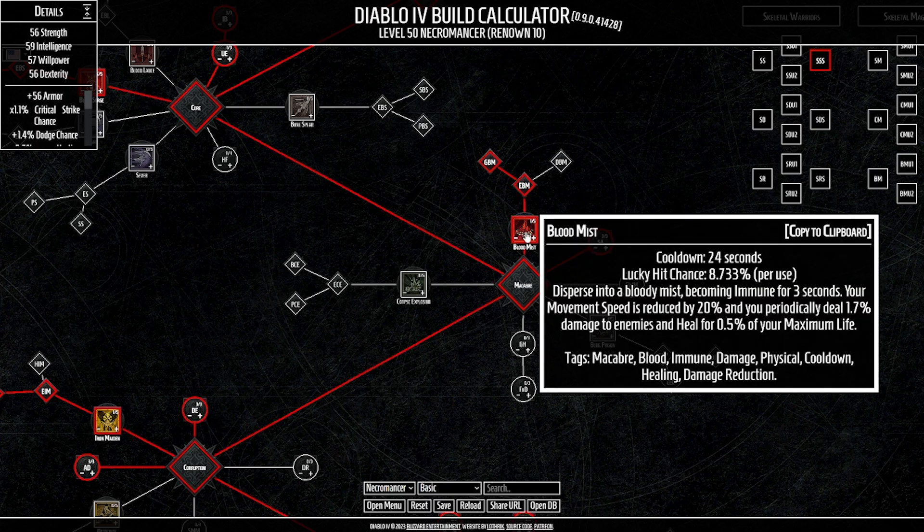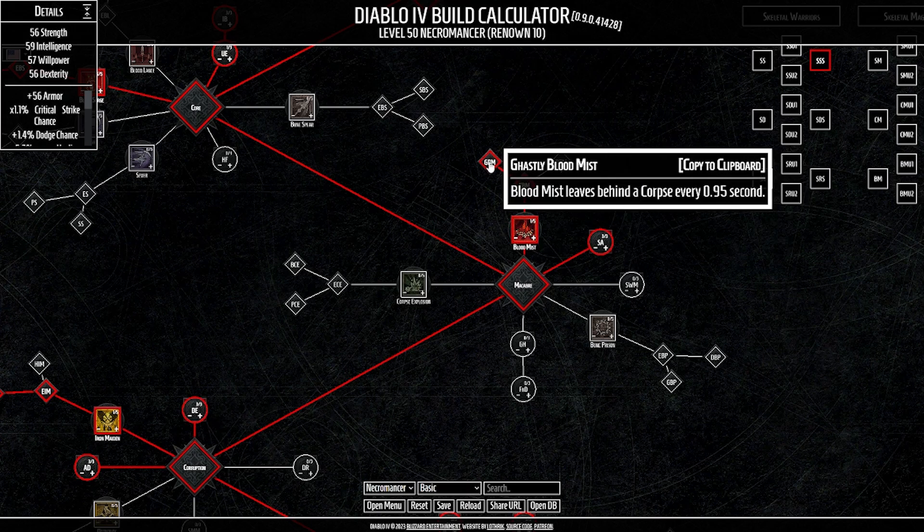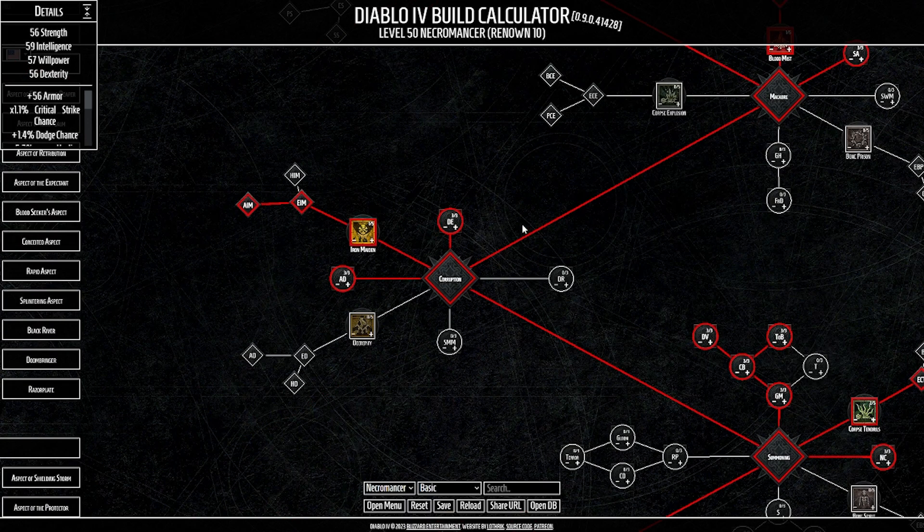Blood Mist — if you've played League of Legends, we're basically Vladimir. We disperse into a bloody mist, becoming immune for three seconds, periodically dealing 1.7% damage to enemies and healing for 0.5% max life through the duration. Enhanced reduces Blood Mist's cooldown every time we cast a skill that overpowers. Ghastly causes Blood Mist to leave behind a corpse every second for the full duration — so three corpses total.